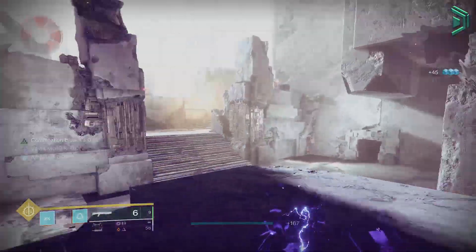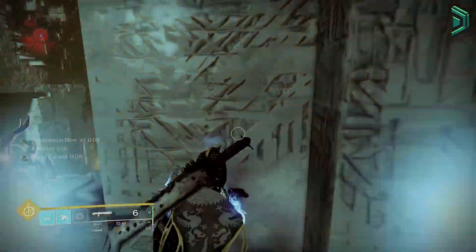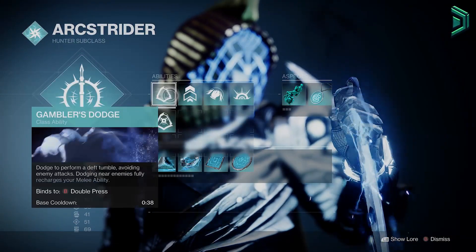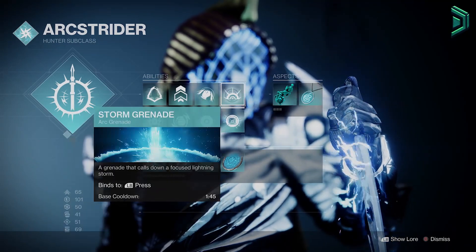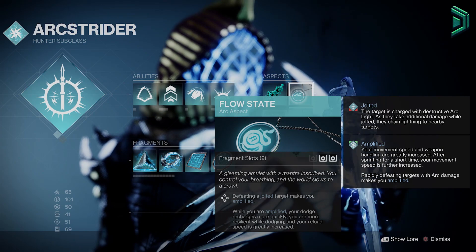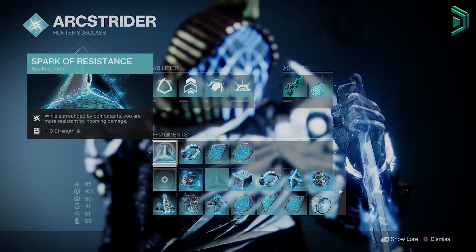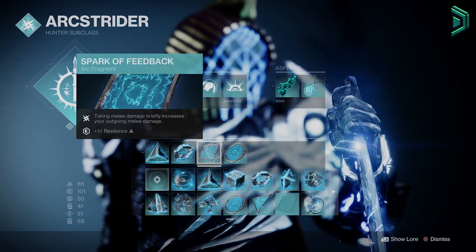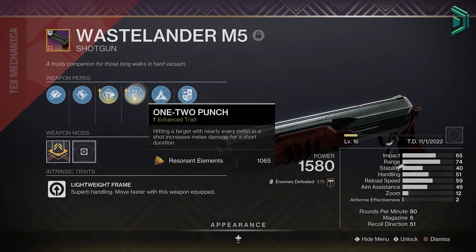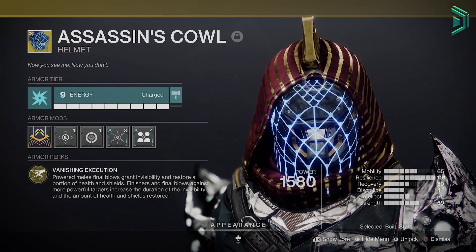You can use a 1-2 punch shotgun as well to increase the damage even further, which I do recommend. To set up this build you'll want to run an arc subclass with the Gathering Storm super ability, a Gambler's Dodge along with a Combination Blow melee and a Storm Grenade. The aspects are Lethal Current and Flow State — in short, these will make your arc abilities a lot better. For the fragments we have Spark of Resistance, Spark of Shock, Spark of Feedback and Spark of Magnitude. You'll also want to run a shotgun with 1-2 Punch for maximum effectiveness. The exotic is Assassin's Cowl so that you can go invisible after each melee kill.